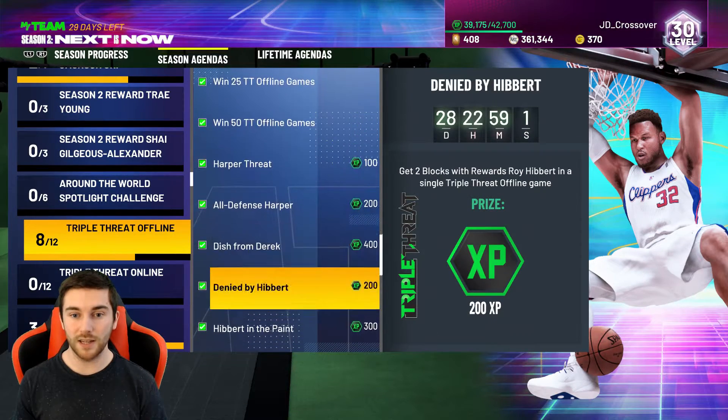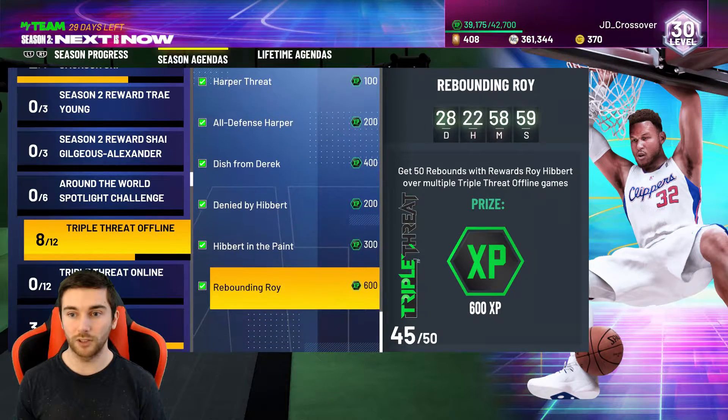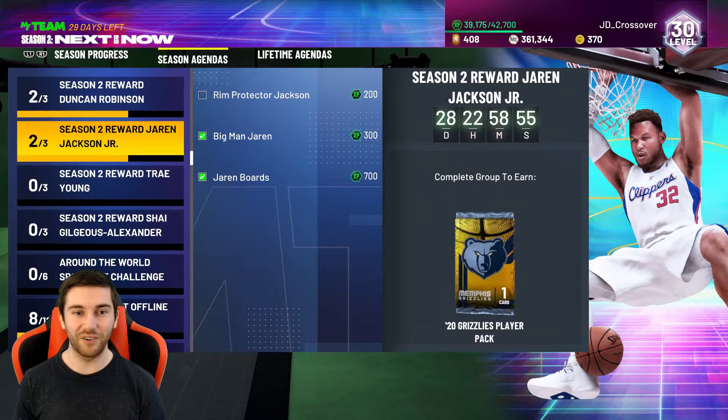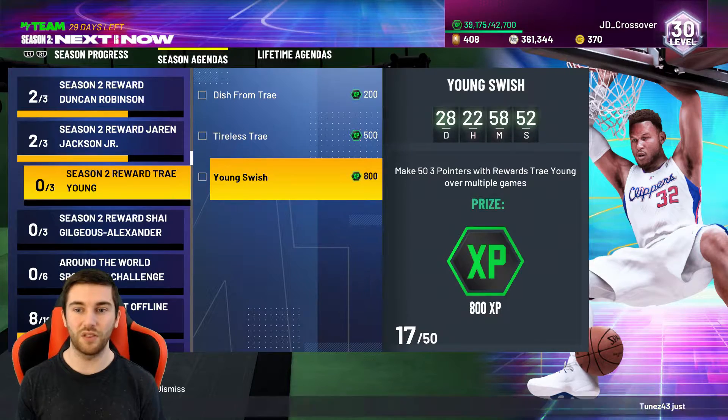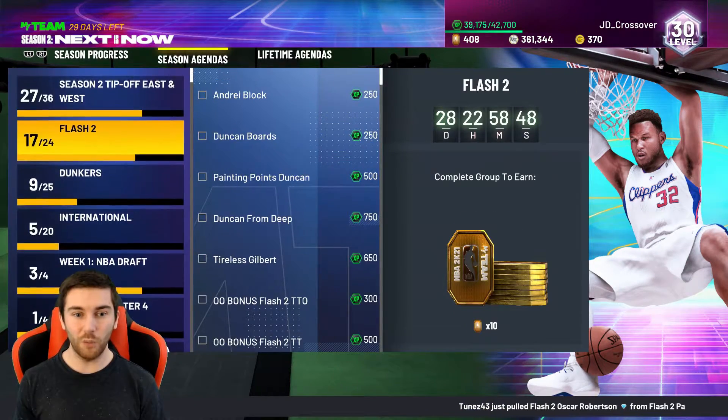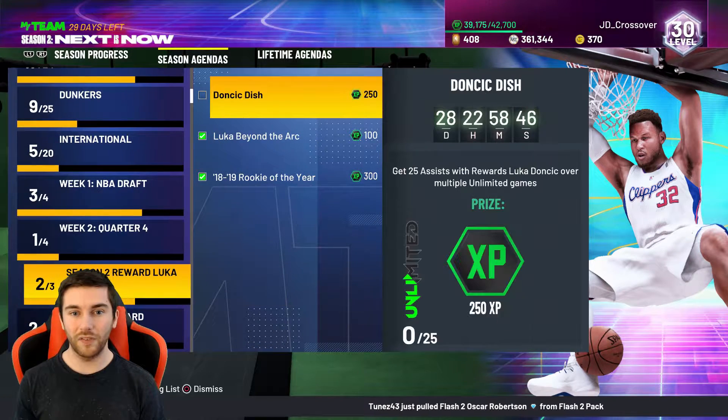Made some good progress on him in Triple Threat Offline. We went ahead and completed Roy Hibbert's rebounds — 600 XP from that — so we've done good today, we have done real good. Tray Young we're getting there as well — 17 out of his 53 threes, and that's for another 800 XP — so pretty good. We've done a little bit of everything.